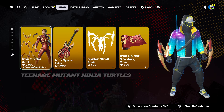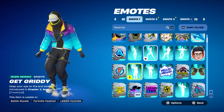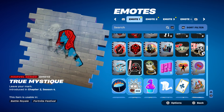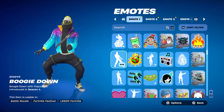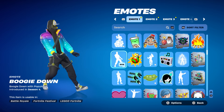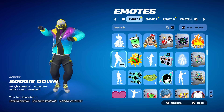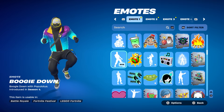Let's start with the first free emote. If you are unable to use 2FA, you will be able to get this emote right here for free — it won't cost you anything. You can literally take this emote everywhere. All you have to do is have 2FA enabled. Go to fortnite.com, go to Account, activate your 2FA, and this emote will be completely free for you.